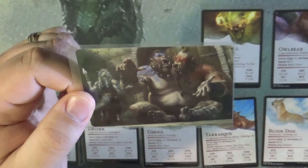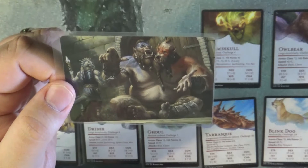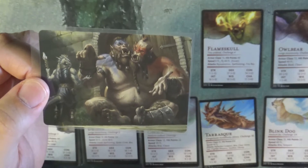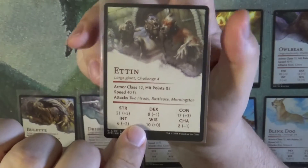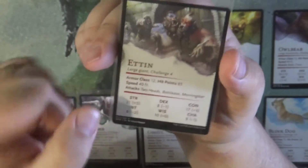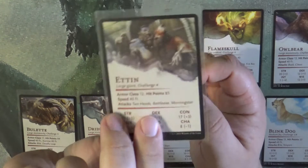Next we have the ettin, which is essentially a two-headed beast with a left head and a right head. When they're working together they're quite dangerous, but if you can get one head to start arguing with the other you can take advantage of that — either extract yourself from their attention and leave them arguing with themselves, or if you're skilled enough, take care of them. They are of the giant type.